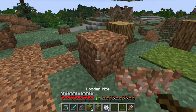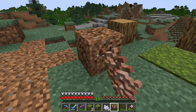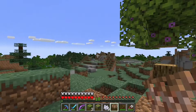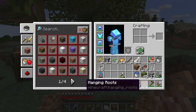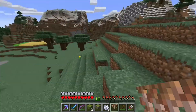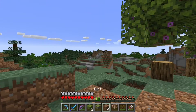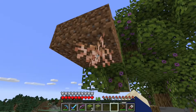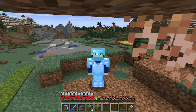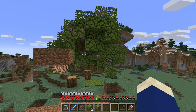I'll just put the rooted dirt down. By using the hoe on it you get hanging roots. There's not much use for hanging roots unless you want to decorate — like under a big tree underground to simulate roots. It's basically a decorative block only. You can hang them like this, and you can try to bone meal them, but it doesn't do anything.